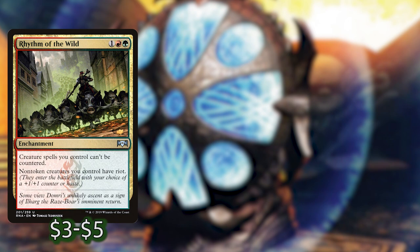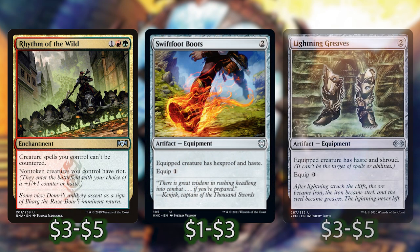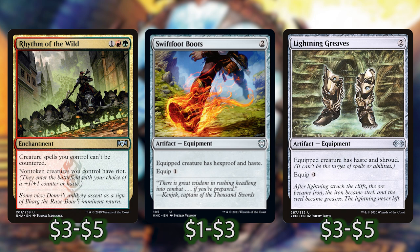Next we have Rhythm of the Wild, Swiftfoot Boots, and Lightning Greaves. All of these give us some protection for Svella and give Svella haste, which means that we can cast her and start activating her on other people's turns or on our own turn. This is especially helpful late in the game when we have a whole bunch of stuff and your commander gets removed — it's going to feel bad to wait another turn cycle to get her rolling again.